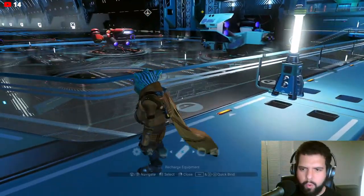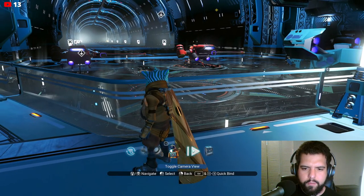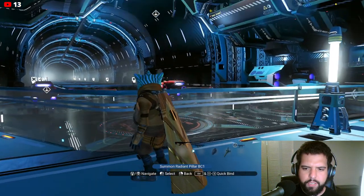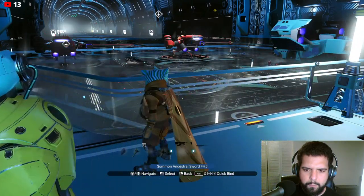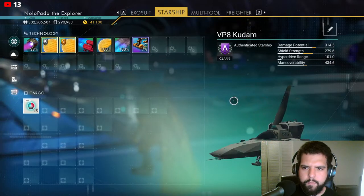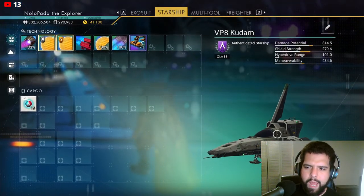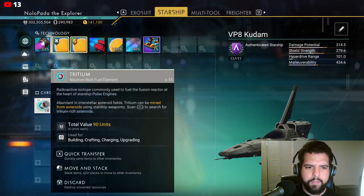You could also swap ships with your quick menu without having to go to a freighter or anything. But I had to find it. My vehicle - switch dock ship. I like this ship and all, but I like the cockpit more than the whole design of it.